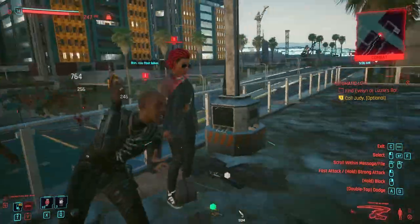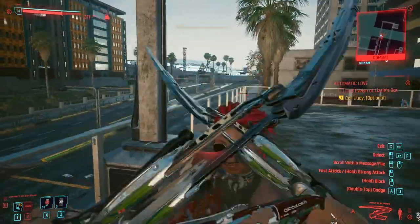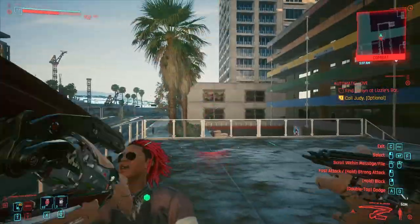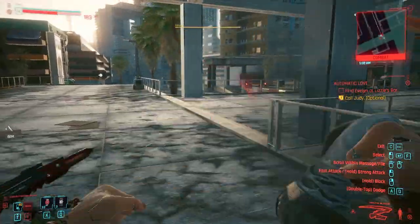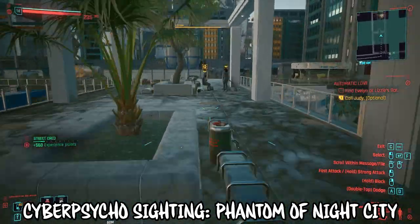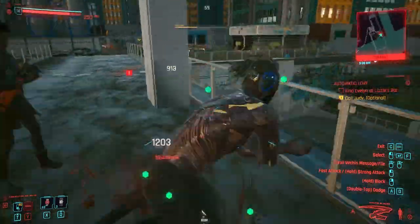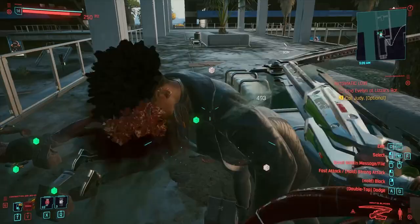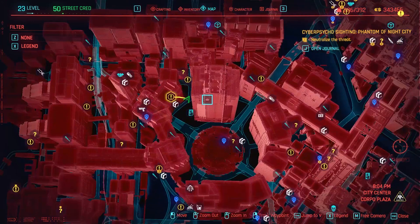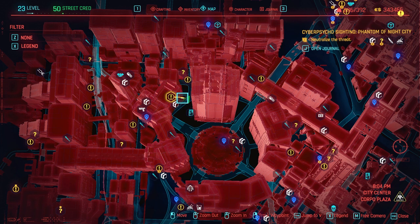You can get this super early on. You have to complete the campaign mission all the way up to where you find Keanu Reeves' character. No spoilers — as soon as he shows up, finish that mission and you'll collect a side mission just after called the Cyber Psycho Sighting: Phantom of Night City. You don't actually have to complete it. Even though it says very hard difficulty, you just have to go to the location, which is in the City Center Corpo Plaza area. The Arasaka Tower fast travel is the closest, then go to the left-hand side.